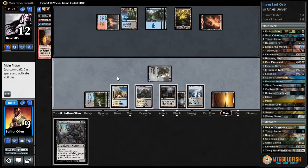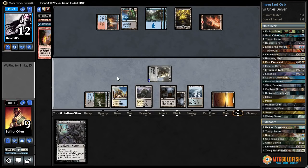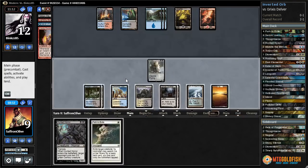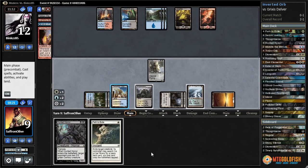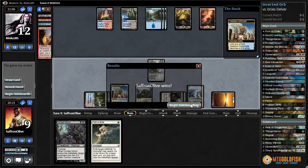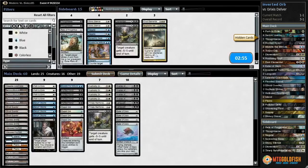They just have a Leak in hand so they're going to have to draw pretty well to get back into this. I did not expect we would win casting Inverter naturally. We draw another Path — let's start attacking with Colonnade as well. If we hit with Colonnade then Shambling Vent is also lethal next turn. Just Shambling Vent — we got there somehow! We exiled our library with Inverter of Truth but got the win!